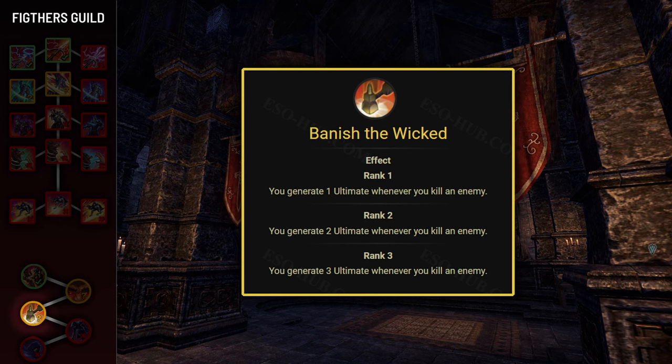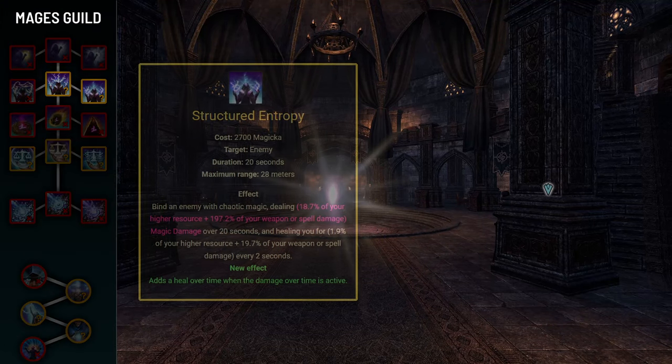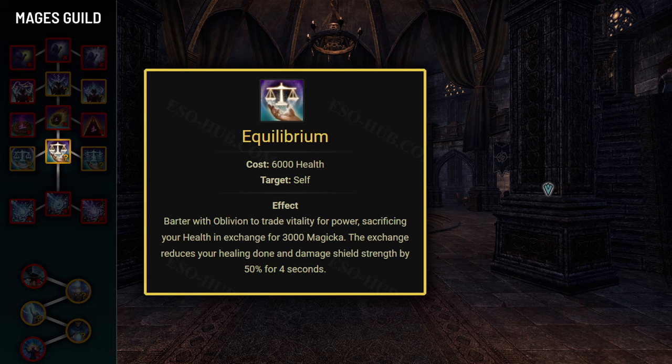Next up we have Mage's Guild. First skill is Entropy, or rather its morph Structured Entropy. This puts a 20-second damage over time on an enemy (24 seconds with the Everlasting Magic passive). Every 2 seconds you'll be healed for 1.7% of max stamina or magicka plus 19.7% of weapon or spell damage — healing per second is half of what you'd get from Extended Ritual or Circle of Protection. What makes it really strong is that you can place it on multiple enemies to stack up lots of healing over time on yourself. I found it extremely useful in, for example, Dreadsail Reef's first boss.